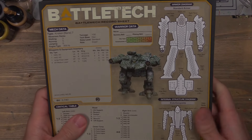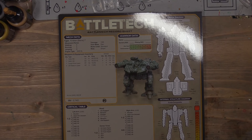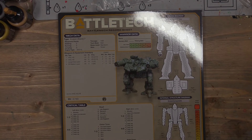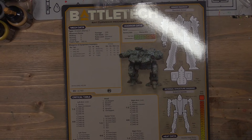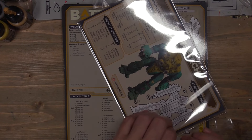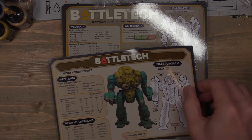Also, because these are dry erasable, they're ready to roll. The paper ones you get, you have to print them, or scan them and print them, or laminate them. So this is nice, plus it looks good. It's going to be flashing, get people looking at them in the store. Don't have anything fancy to talk about with the stats on these — I'm just going to pop these open and let you guys take a peek at everything that comes with the premium record sheets from the Mercenary Kickstarter set.